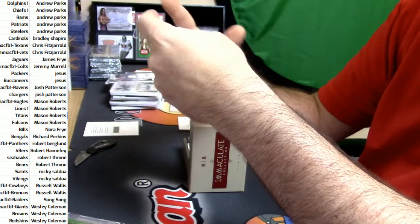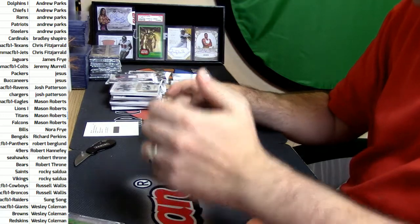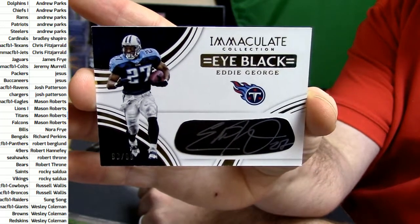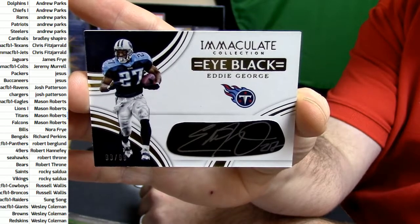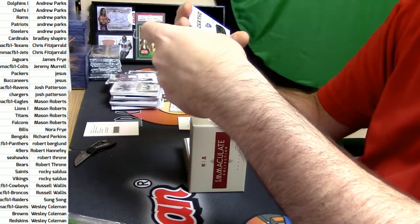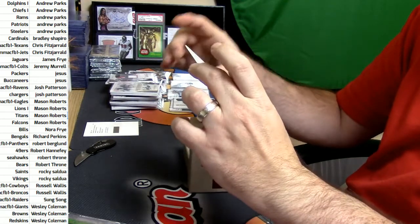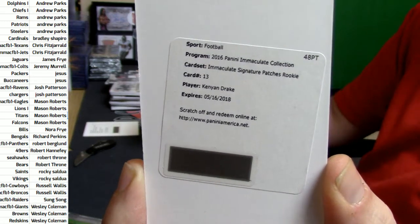Gold eye black — that's nice. 9 out of 99, it is Texas, it is Eddie George — the Titans, well I'd say Texans — Eddie George. And last one: Immaculate Signatures Patches Rookie, or Kenyan Drake.